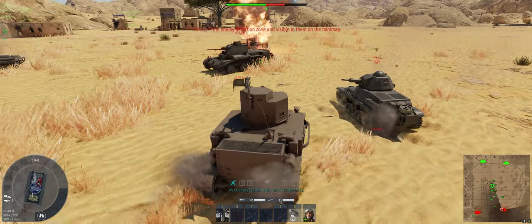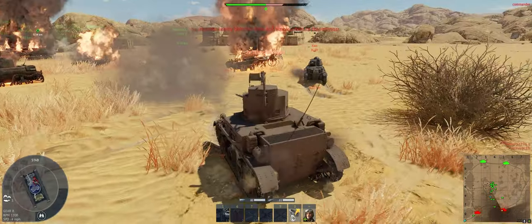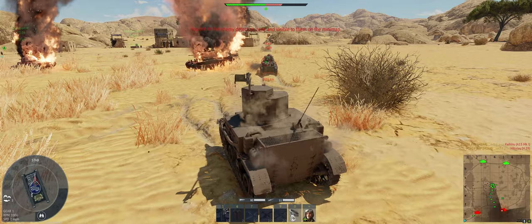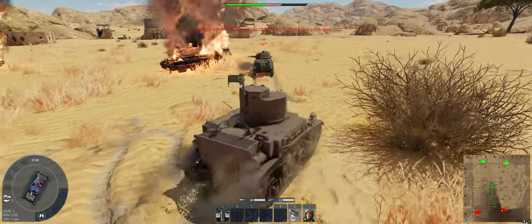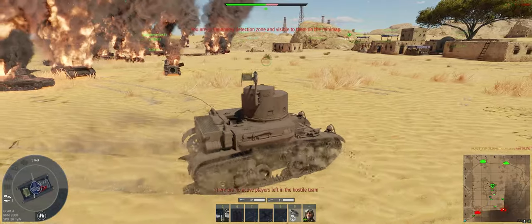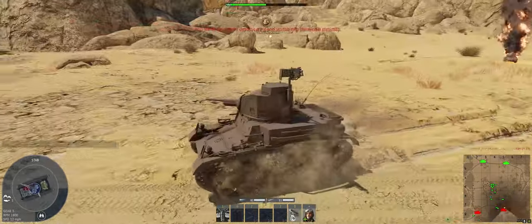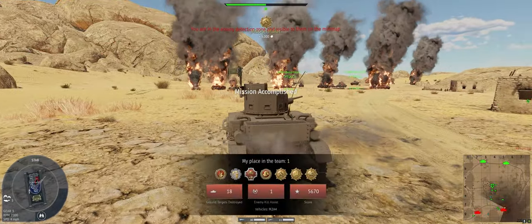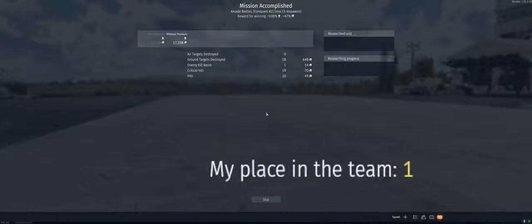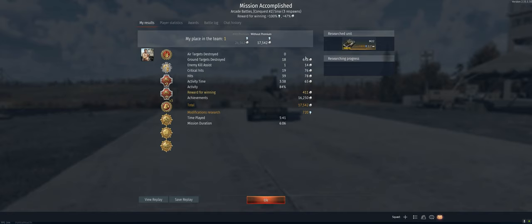Six targets — very nice! Oh, we have spawn protection. Cut it out, sauerkraut. There we go. Alright, that takes care of that.